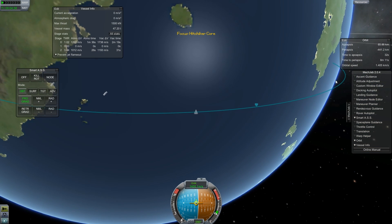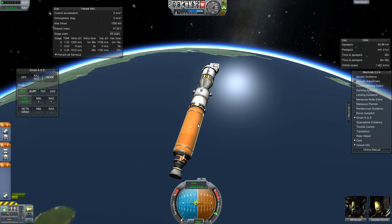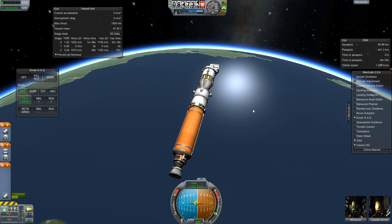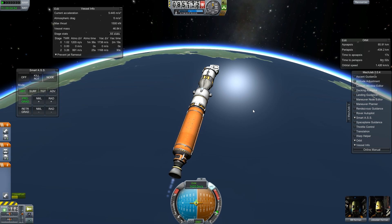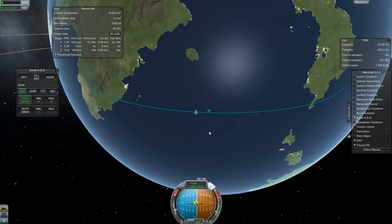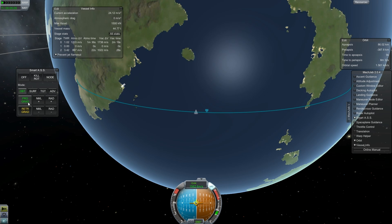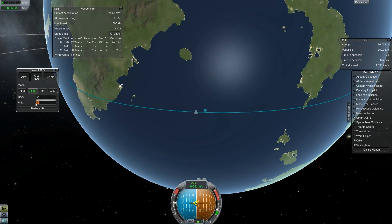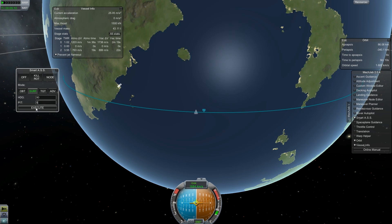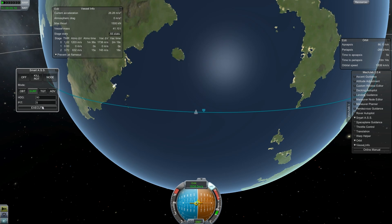I have about 30 seconds to apoapsis here. I think I can get close to orbit just on this tank — it looks like I have enough left. Start giving it a little bit of throttle. I don't want to get behind the apoapsis, so I may need to stay at like five degrees or something. There we go, that's better.